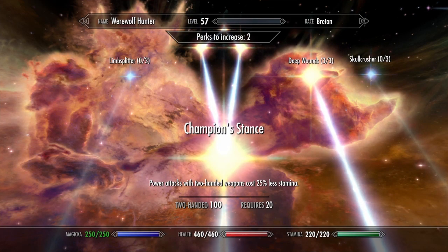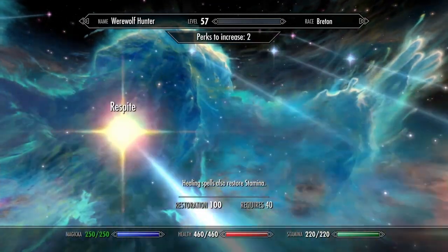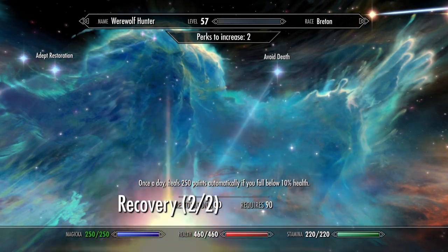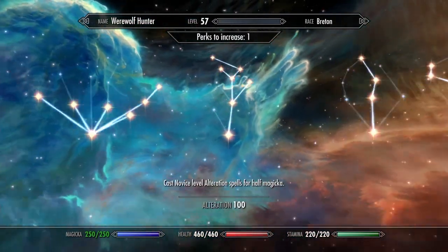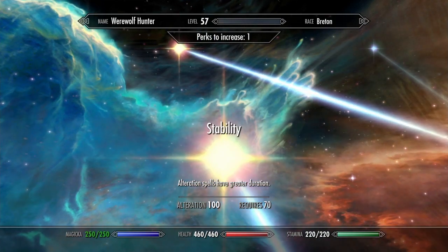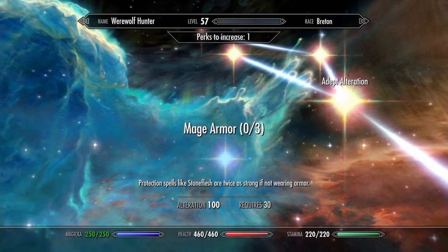The only other skill trees you need are Restoration and Alteration. For Restoration, I got Novice and Apprentice so I can do Fast Healing, Regeneration so it cures 50% more, Respite so it also restores stamina, Dual Casting, and Recovery so my magicka regenerates 50% faster. I also picked up Void Death — once a day it heals 250 points automatically if you fall below 10% health. For Alteration, I went Novice through Expert to get Ebony Flesh, Atronox to absorb 30% of spells that hit you, Stability so alteration spells last longer, and Magic Resistance to block 30% of spell effects.